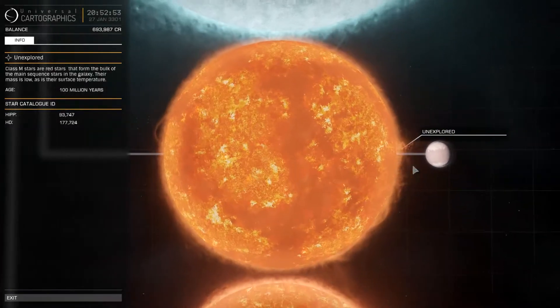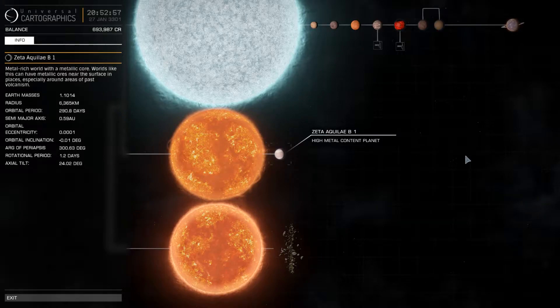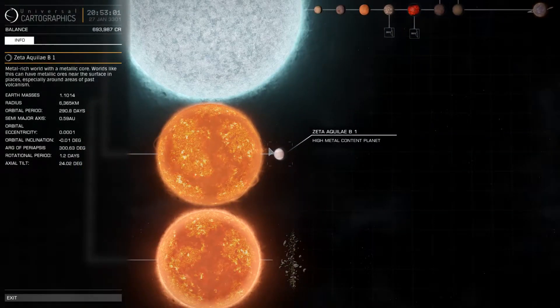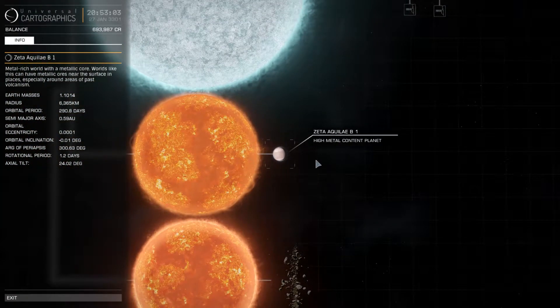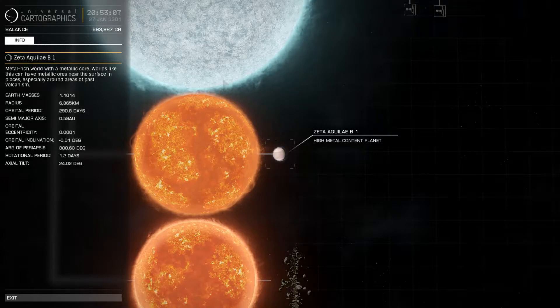Orbiting the second star here is only one single planet. I'm not sure if there are more planets because I have not discovered more, so I'll have to look into that. But right now I have only discovered a high metal content planet right here.